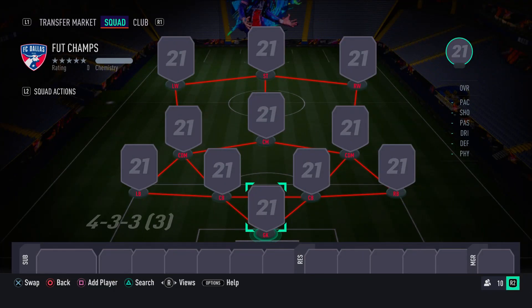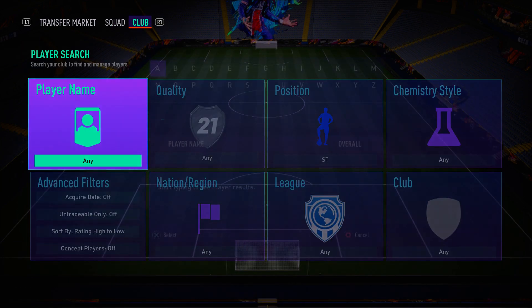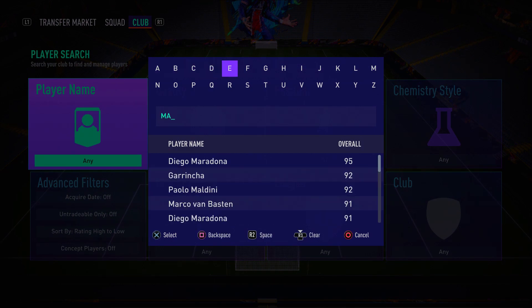As you can see on your screens right now, for this insane 500k team the formation you want to use is the 4-3-3 third variation — and that's only for chemistry purposes. At the end of the video, once I've shown you the team, I'll show you what formation to change to in-game. Let's get straight into the first player of this incredible squad builder.